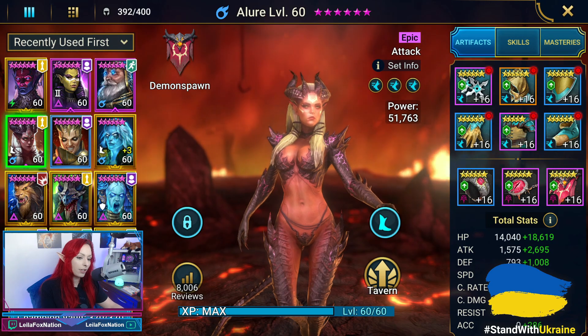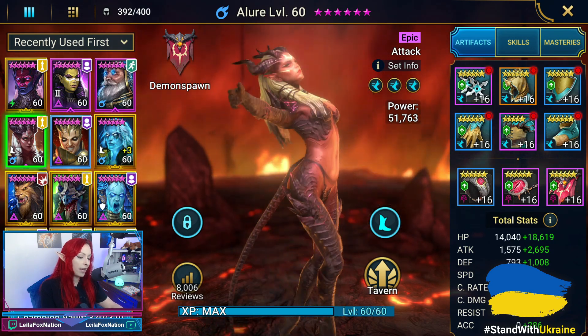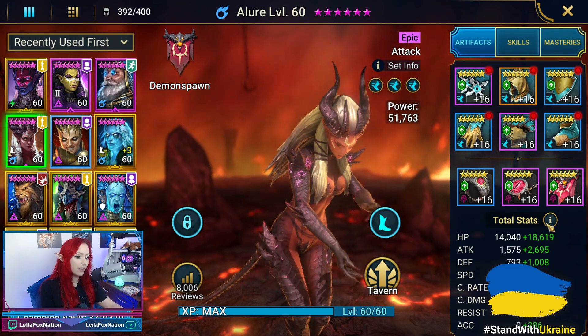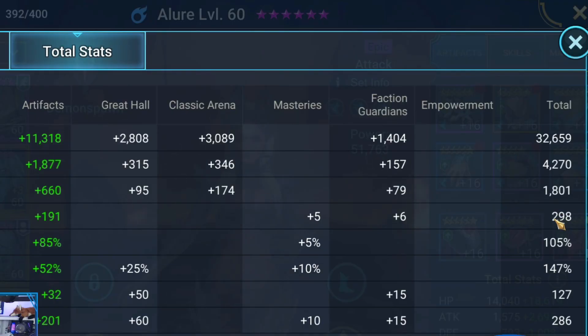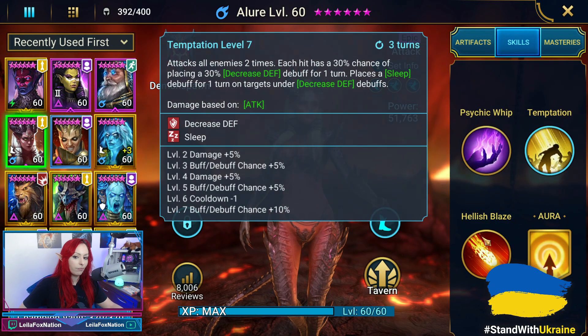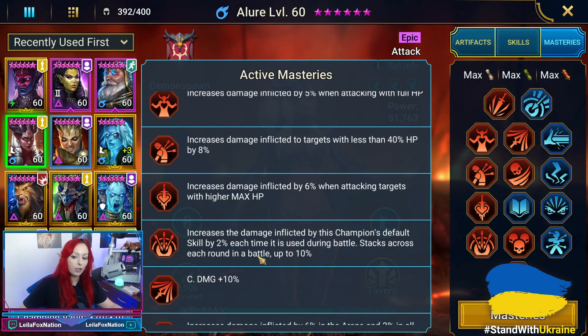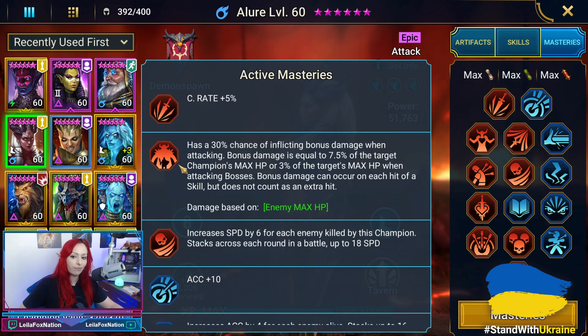Next we have Allure, and she is in all speed — three speed sets. Her speed is at 298, she's crit capped, and her accuracy is 286. She does happen to be fully booked, and here are her Masteries with her T6.